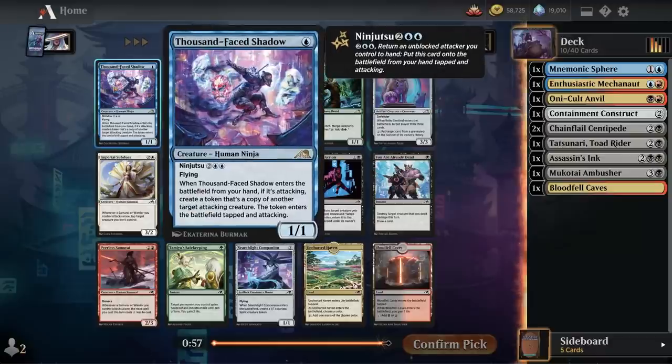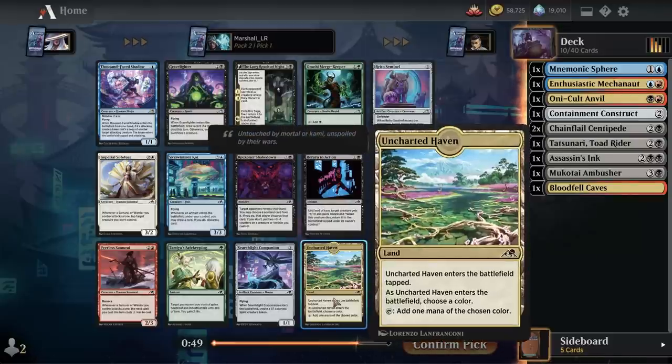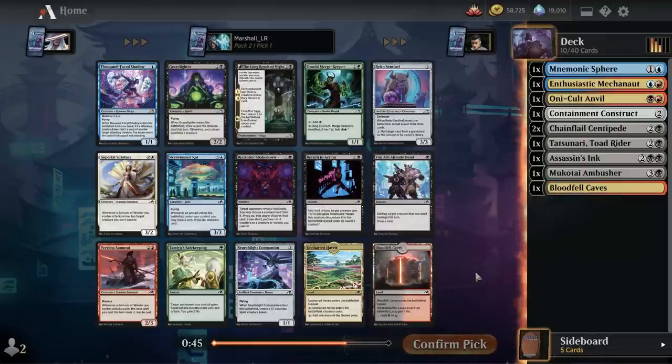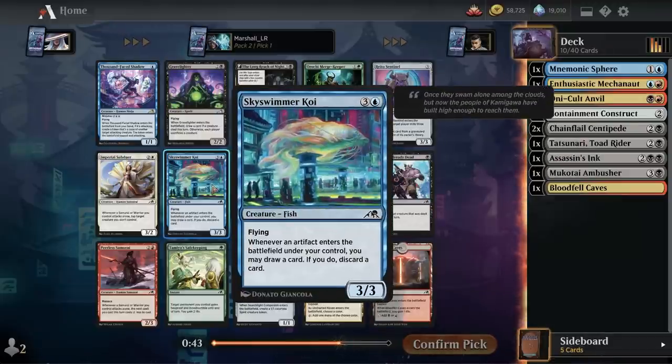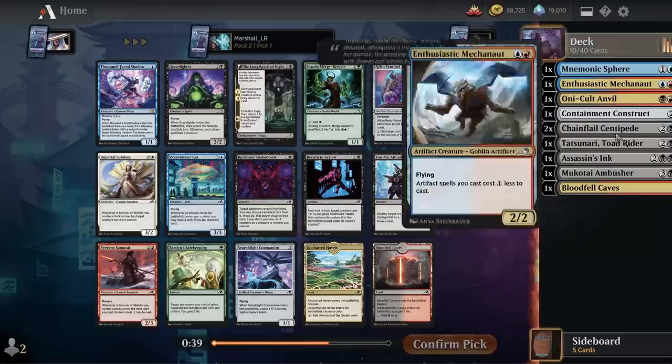Pack two: Thousand-Faced Shadow — the clone one — that's okay. Another Bloodfell Caves or an Uncharted Haven; hopefully we get one of those back, we'd play either. Sky Swimmer Koi — how are we doing on fours? We have a couple right now.